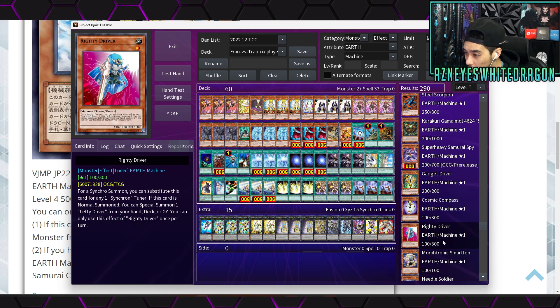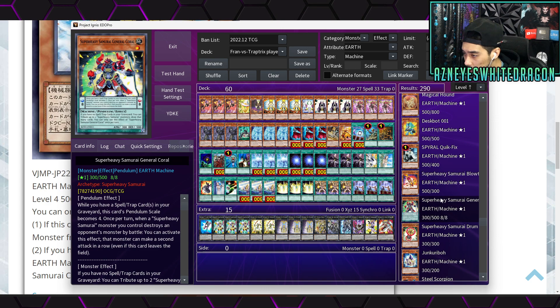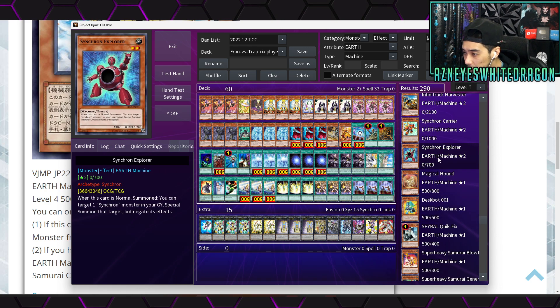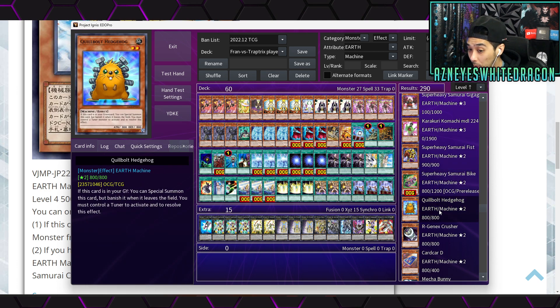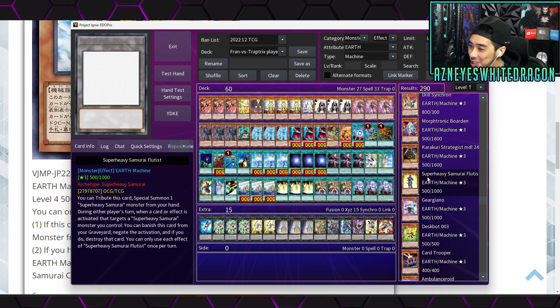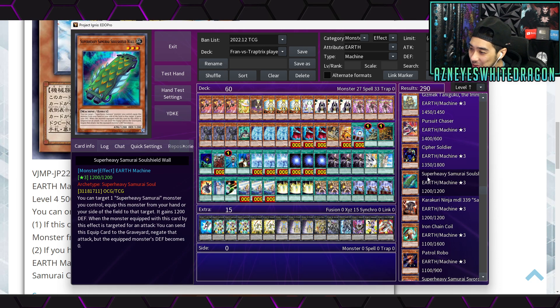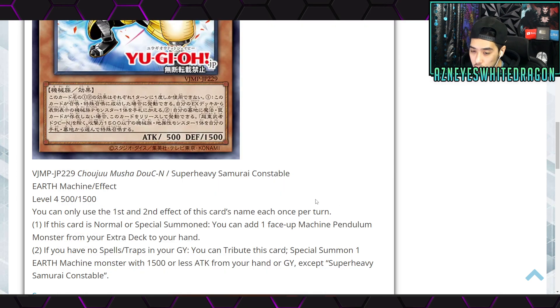You've got Junk Hedgehog, obviously Super Heavy Samurai cards, some of the Deathspreed and Secret Barrel targets — the doors are really opening up. Quibble Hedgehog is a cool one too; there are technically infinite loops with it, so you can make that more consistent. Card Trooper is an OG card. There are a lot of great Earth Machines in the game, but you do have to have no spells or traps in the graveyard, which could be a downside. Super Heavy Samurai makes more use of it, but I still think it's a viable option.